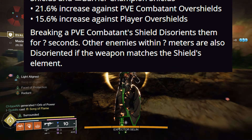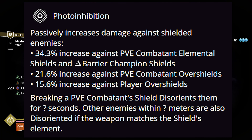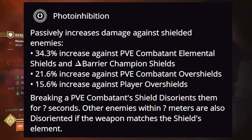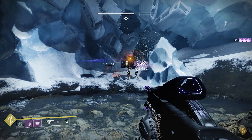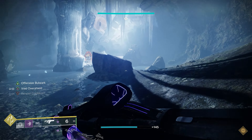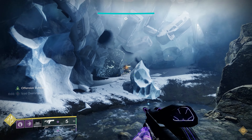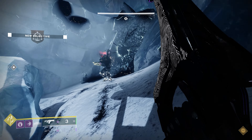The other really cool thing with this is the disorientating — it reminds me of the Shield Disorient perk from a few years ago. You can actually disorientate enemies whether it's a matched element or an unmatched element. If you destroy a matched element, say Void on Void, it's going to disrupt that target and the area around it. For example, if I've got a Void Fusion on a Solar Knight it disorientates just him, but if you destroy a Void-shielded enemy with a Void weapon, it disorientates the enemy and everything around that target. So it's really, really cool.